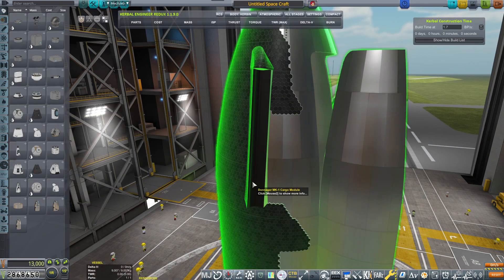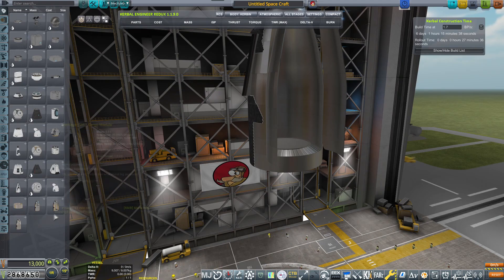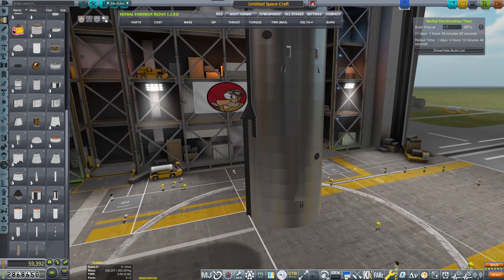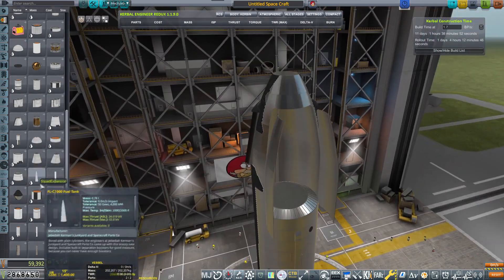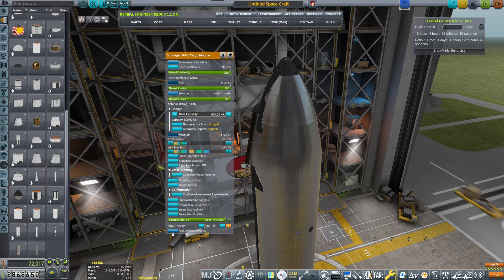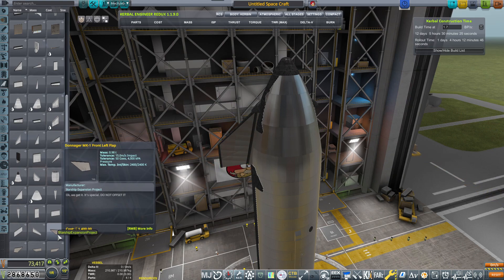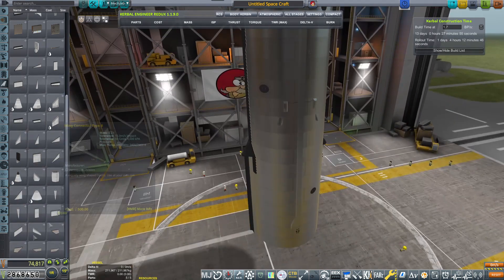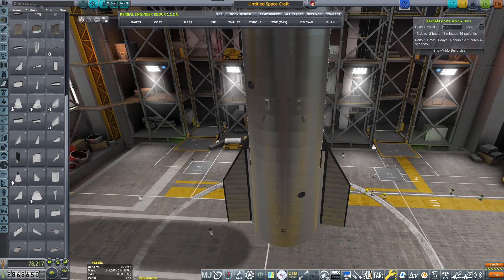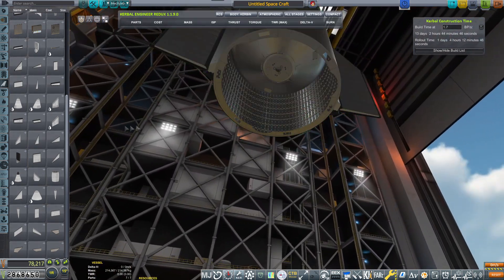Hello and welcome back to another KSP Career episode. I'm your host GroundForks and today I've changed the mods. I have gone away from the Tundra Starship version and gotten the Starship from the Starship Expansion Project mod. In this episode I will be building and testing this vehicle. Sorry if it's a little bit repetitive but I need a reliable launch system that will be able to help me launch all my heavy stuff.